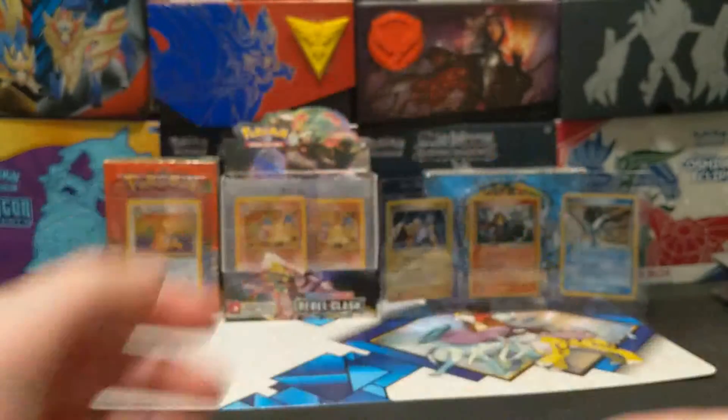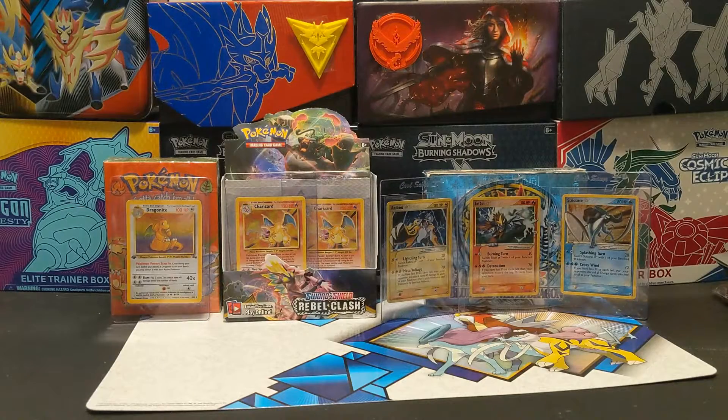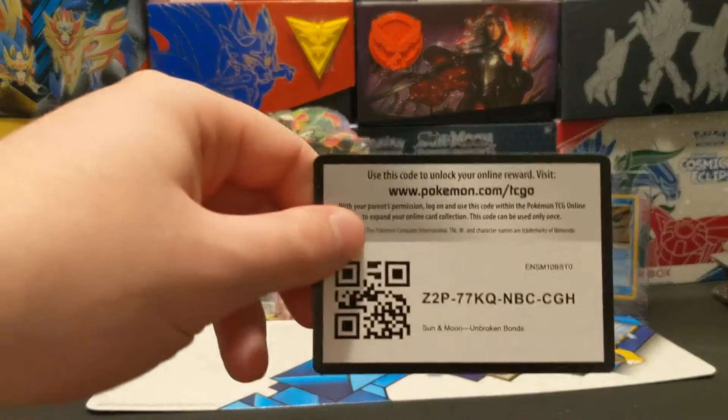Lucario hollow. Alright, so at least we didn't hit absolutely nothing — we did get a hollow. Here's a code card for you for that one.